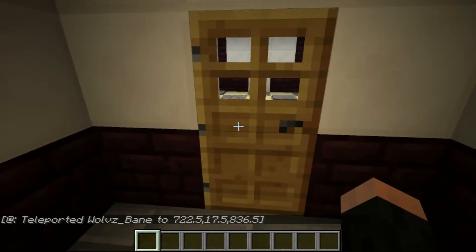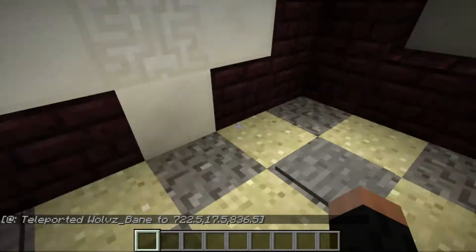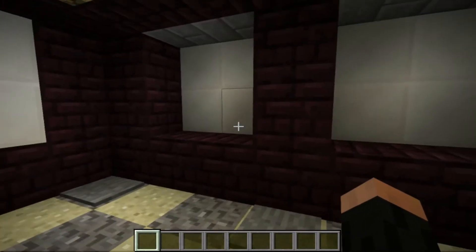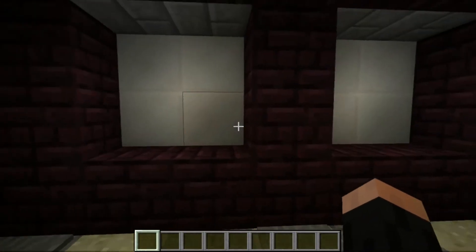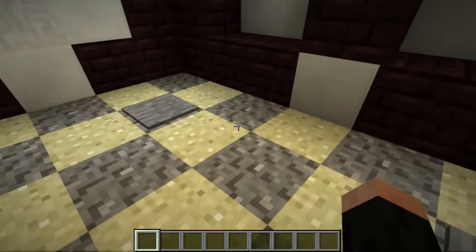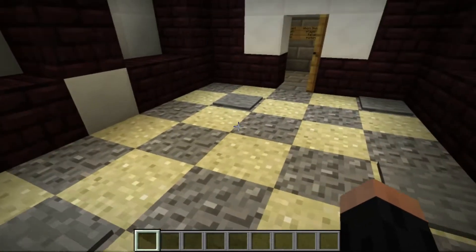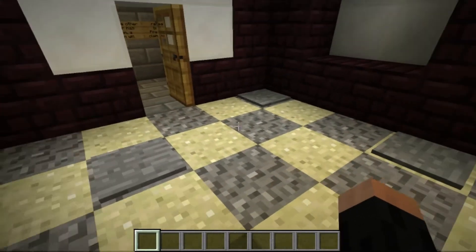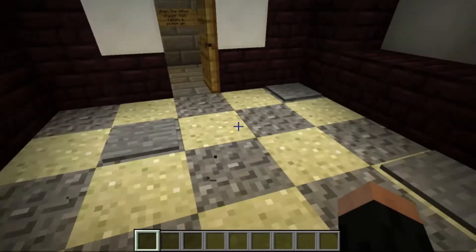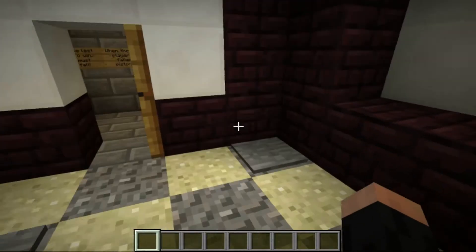In the last room with the last two players, if a player falls down it'll activate some redstone and open up a button in here for the winner to click. So you don't want to stand on the pressure plates, but you're kind of fighting each other so it's a little hard not to. Sometimes you can use them to your advantage to make another player fall down, because some of these pressure pads don't fall down while others do.